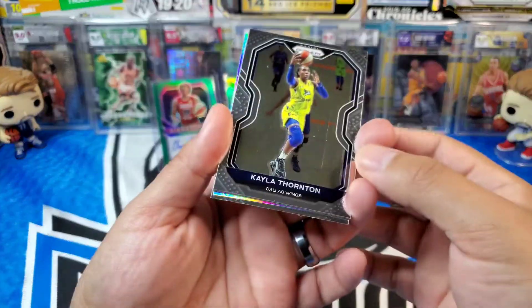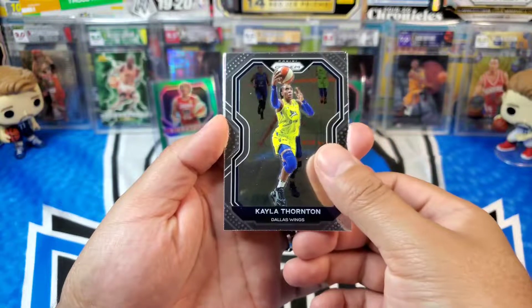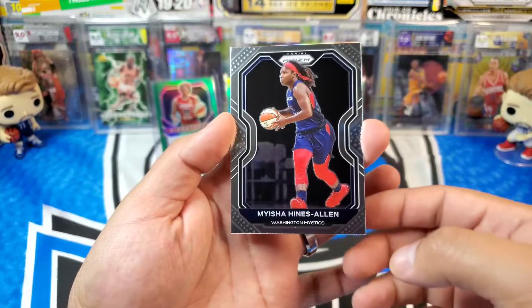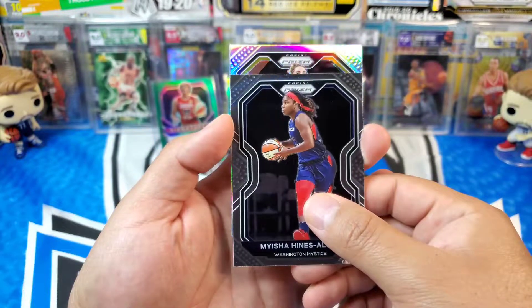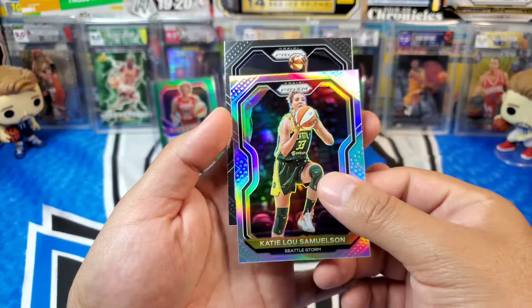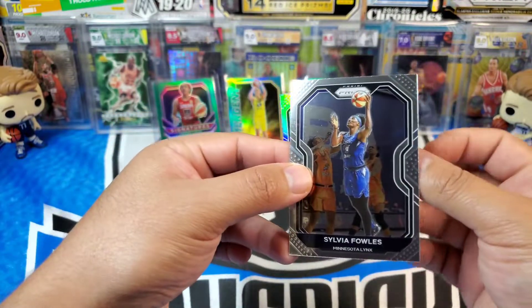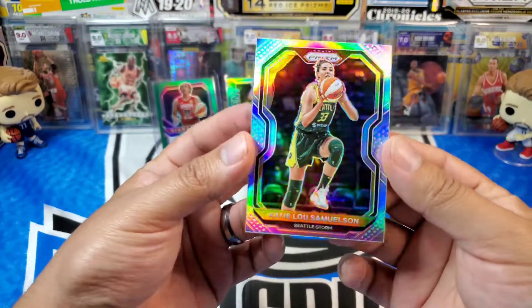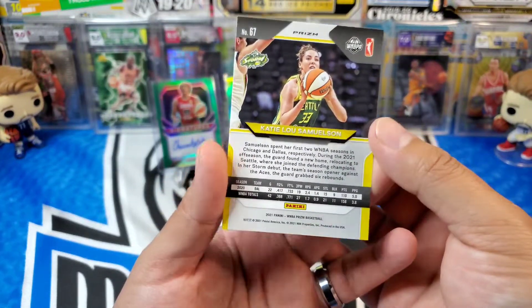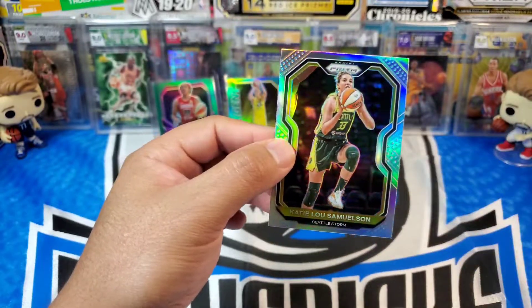Okay, last pack and it looks like we got a silver. Let's see what we got. We start off with Kayla Thornton for the Dallas Wings. Let's go home team — Myesha Heinz Allen for the Mystics. And our silver is going to be Katie Lou Samuelson for the Seattle Storm, and then a Sylvia Fowles for the Lynx on the back. There is the silver — definitely iconic to Prism. It's a little off-center there, but we will take that, sleeve it up.